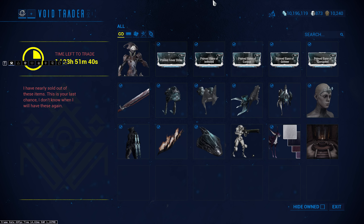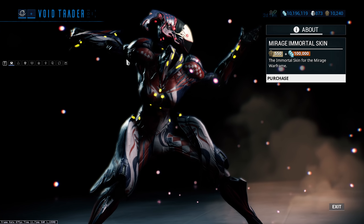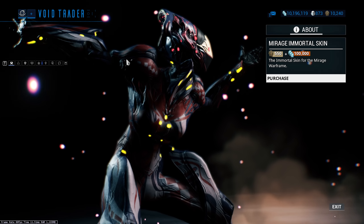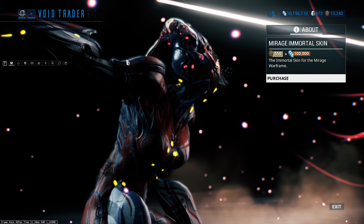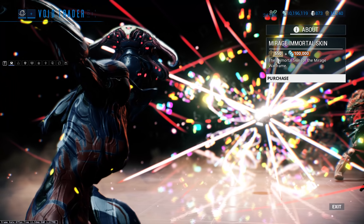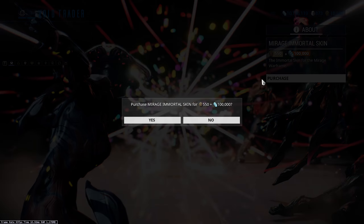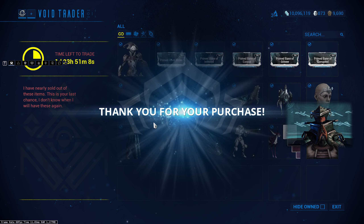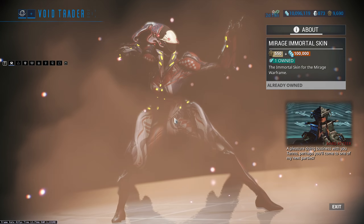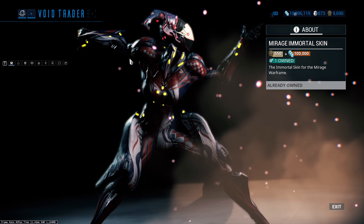We're going to start off with cosmetics like we normally do. The Mirage Immortal skin — brand new this time around — it looks really really cool. It's playing on that harlequin theme that Mirage has. It's quite expensive at 550 ducats and 100,000 credits, but with double credits this weekend it's not too bad. I haven't picked it up yet so I'm going to do it right now — job done. I like it a lot, it's definitely worth picking up.